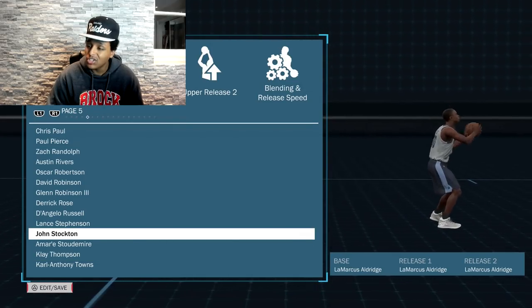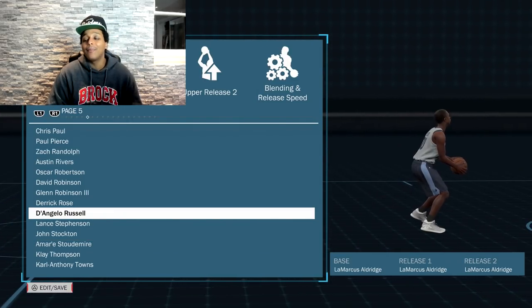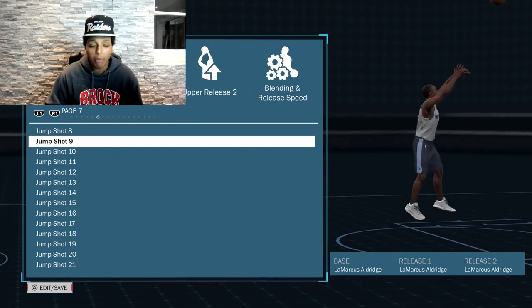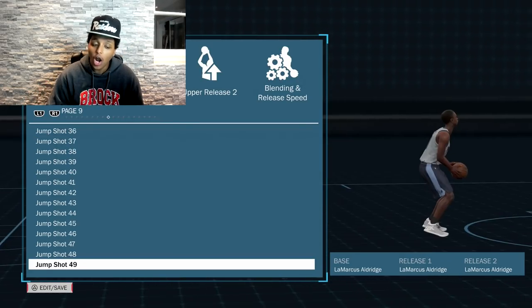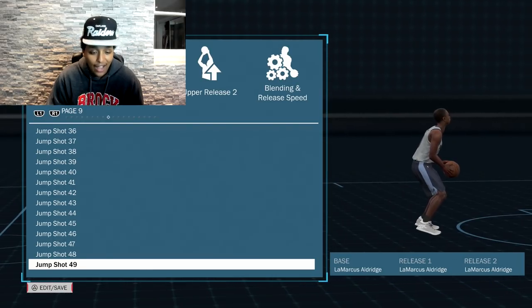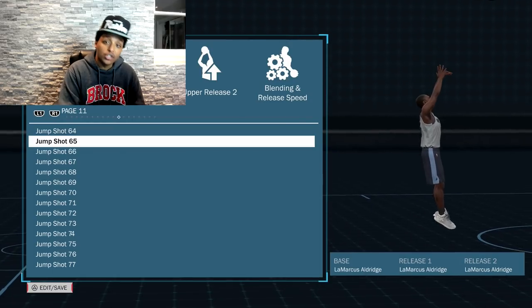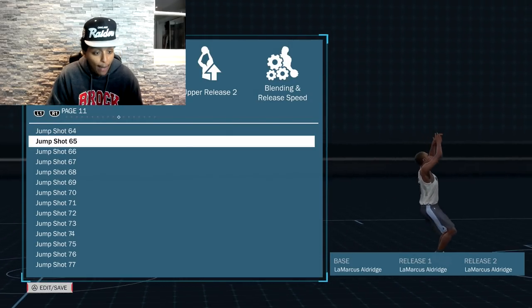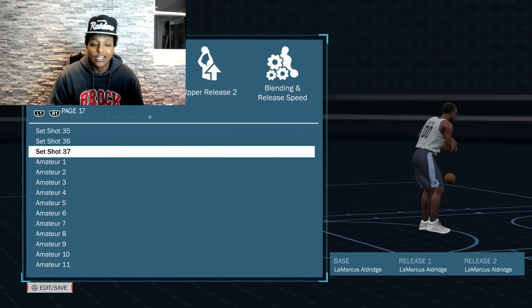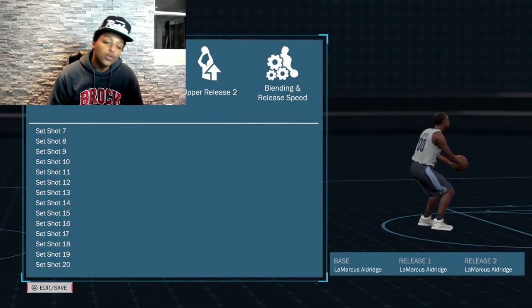Klay Thompson is usually for a big man — not many guards can pull it off, but his base is wavy. John Stockton's release took a huge turn this year; last year was a disaster, but you might want to check out John Stockton now. Of course, my A1 base — D'Angelo Russell jump shot 9 — is probably the most popular in the game. I don't like it but it's really popular. Base 49 from last year is an A2 base, not quite A1 yet, but really solid. Jump shot 65 is an alternate to Amateur 1 — if you don't like Amateur 1 but want something similar, try jump shot 65. And of course, Amateur 1.